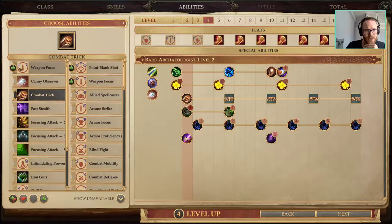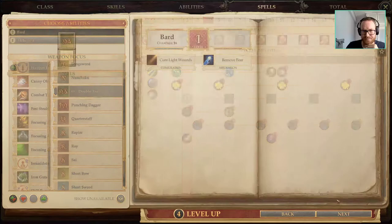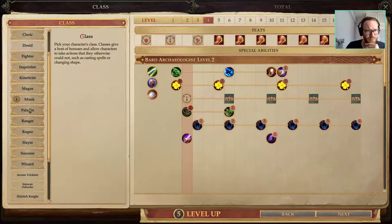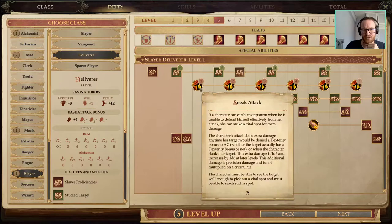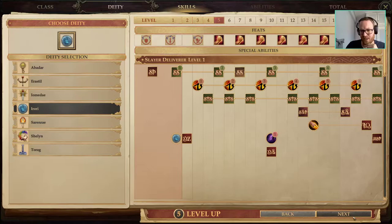Here we'll pick up Weapon Focus for Orc Double Axe. Then we're going into our Slayer level — Deliverer — so we can apply Study Target damage through Sneak Attack. But we get Sneak Attack from Alchemist, so we don't need to go into Slayer 3 for this to work, which is a nice little bonus.